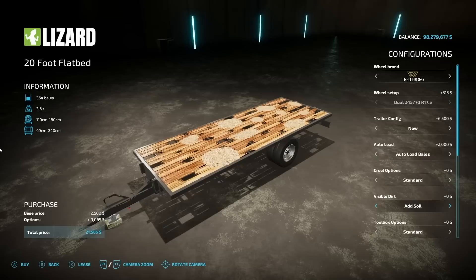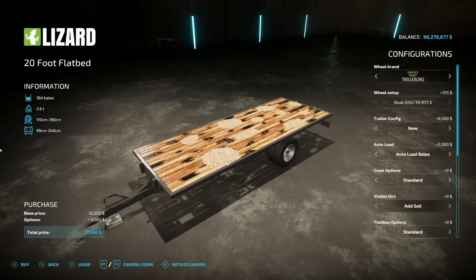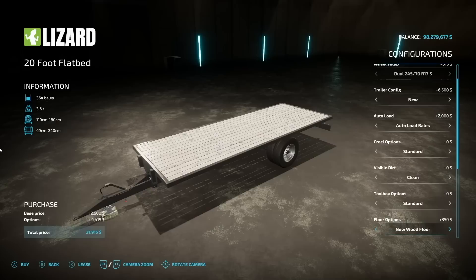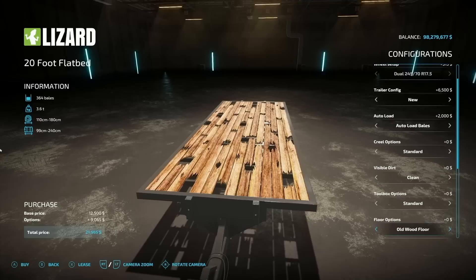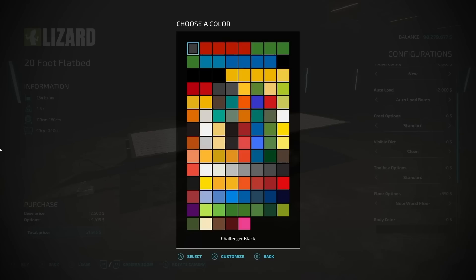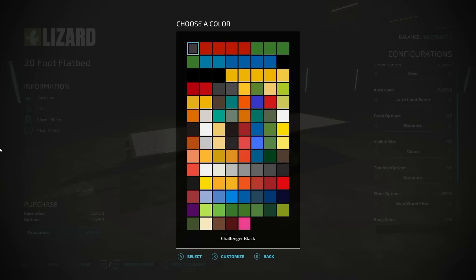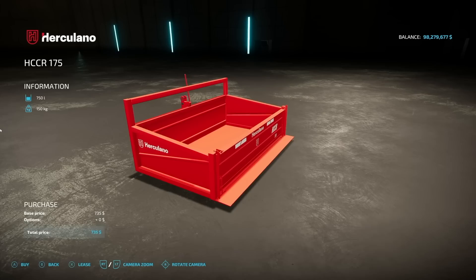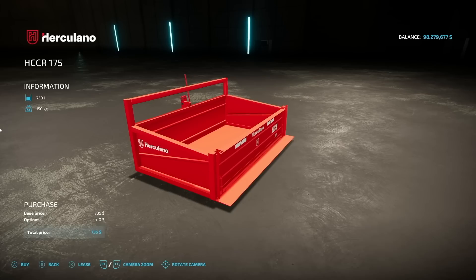Every single option is available. Visible dirt, add straw/hay/soil, clean option — that's neat. Toolbox you can add, a couple different versions. Floor options: new wood floor or steel floor. I think the old wood floor looks like a photo of a wood floor, so let's go with the new one. Body color — an incredible amount of colors available. Grow color, steel floor color, and chrome rims. There's a lot going on here.